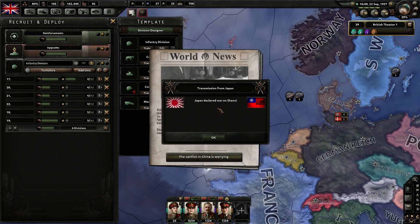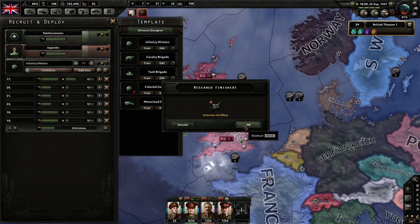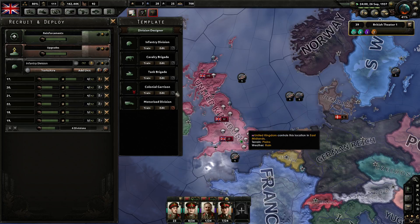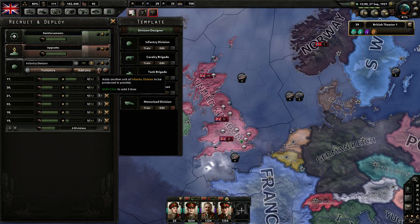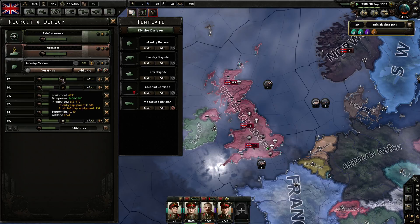Japan has declared war on China and their vassals — Japanese build-up on Chinese border, so here we go. I have no idea how long this is going on. Here's the problem I'm thinking about: does the new division template have the artillery? I'd have to redo it. Research is available again — fantastic.